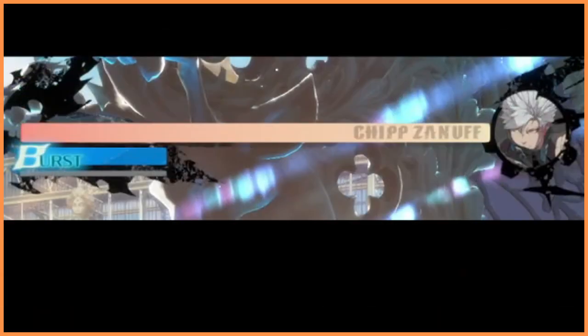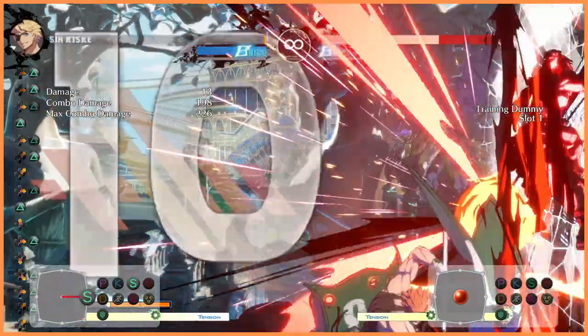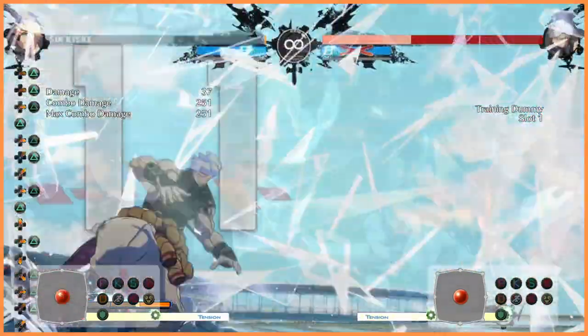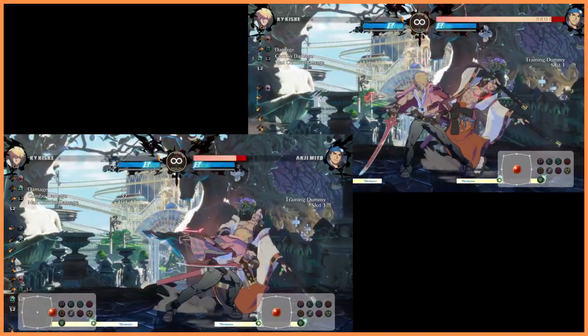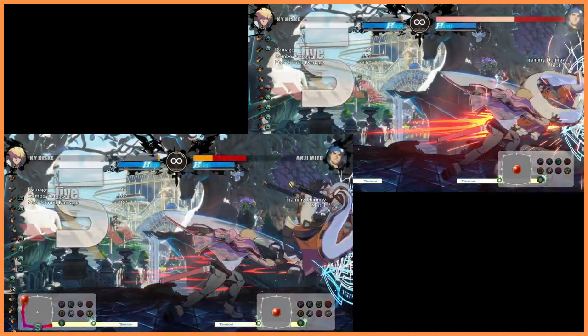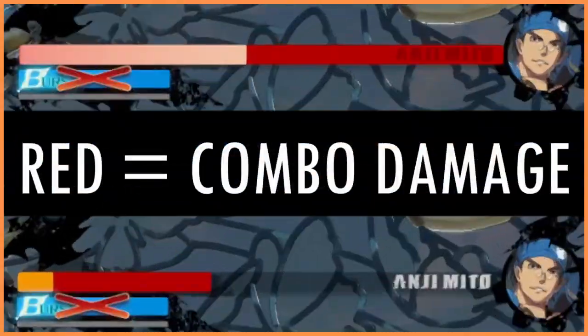This is a health bar. If this combo goes over 50% of Chip's health bar, then it's safe to say that if I do the same combo again, it will kill. Wrong! Guilty Gear has a mechanic called Guts, which essentially means the characters take less damage on lower health. The impact that Guts has varies, as it's different for each character. Anji, for example, has low defense but high Guts, making his effective health above average.